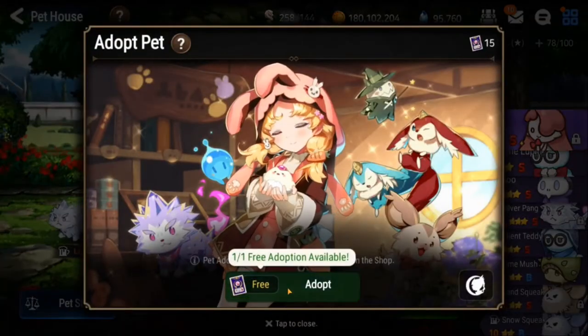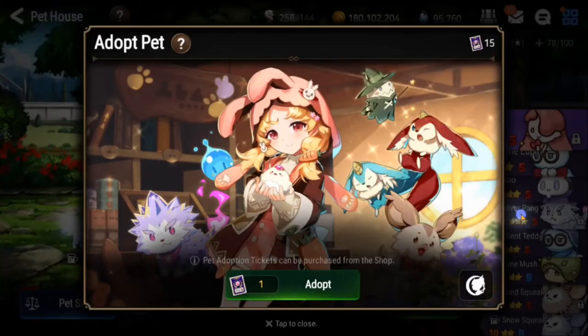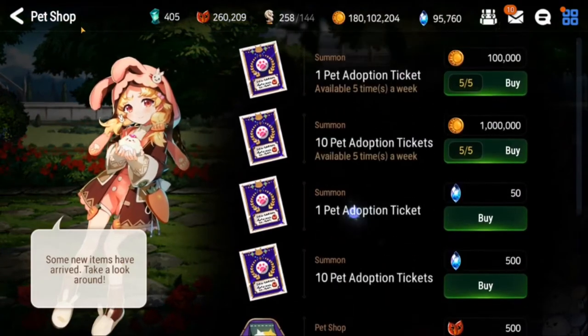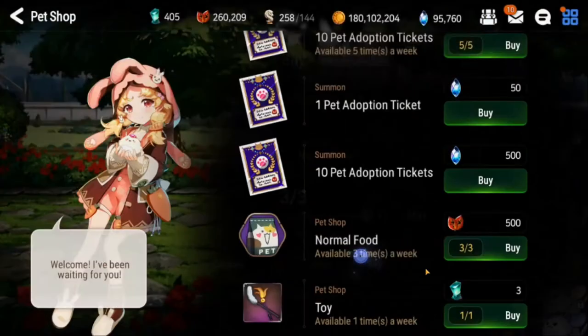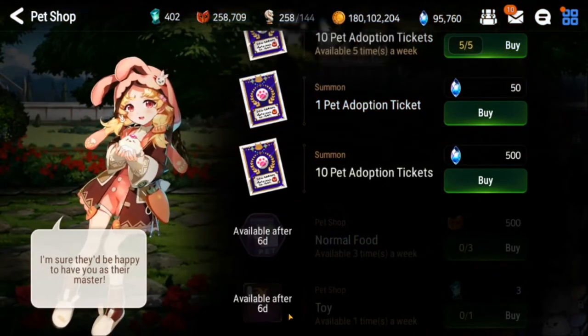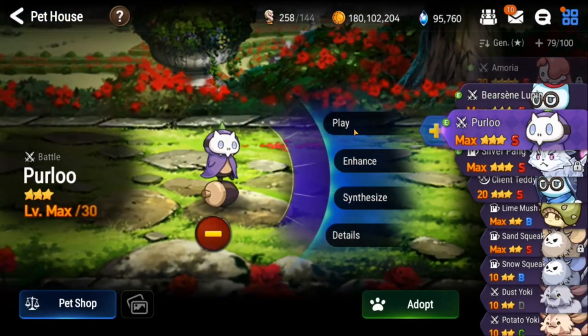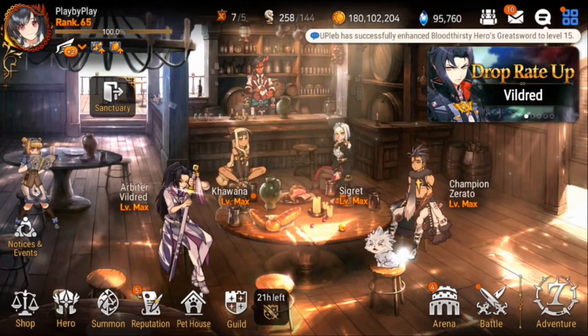Next up is the pet house. In the pet house you do get a summon. If you've seen any of my videos on pet summoning, it's not the best - it's just one of those things you can do for fun. What I like to do every week is go into the pet shop and max out on the normal food - I pick up all three. I also pick up the toy. The food you can use to level up your pets, and the toy you can use to improve their affinity, which helps them level up and gives you a higher percentage.